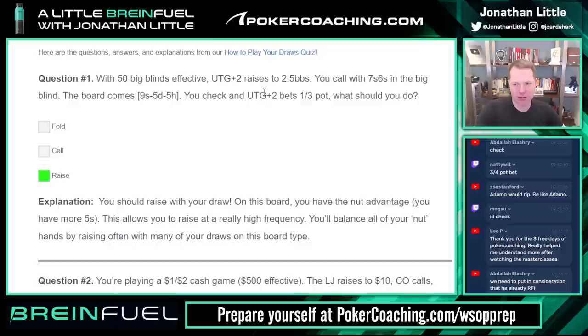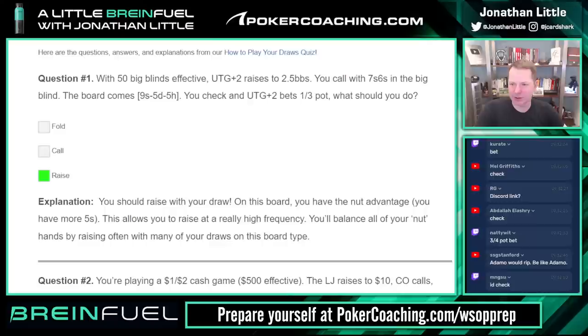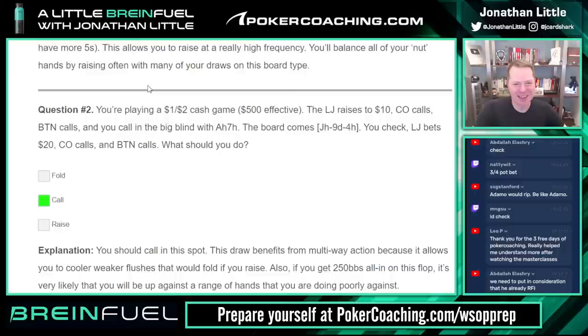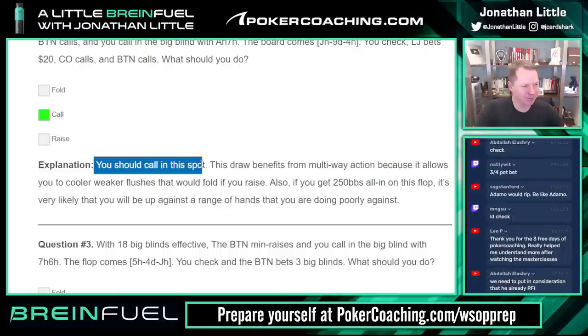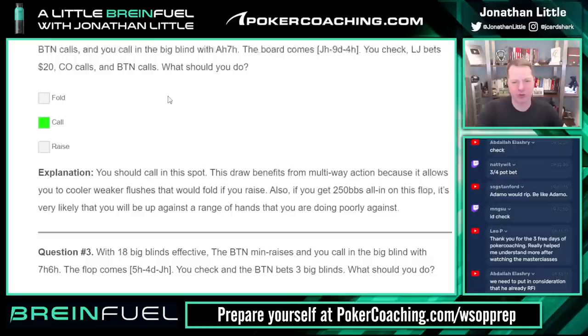You'll balance this with all your nut hands raising often — you'll raise like a nine and fives and all sorts of draws. Whenever you have gut shots on low paired boards you want to be raising very very frequently. Onto the next one: playing one-two, low jack raises, cutoff calls, button calls, you call with seven of hearts, flop comes jack-nine-four. A lot of you said you wanted to raise here — I said call.